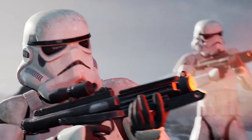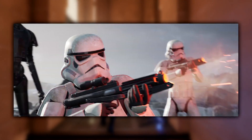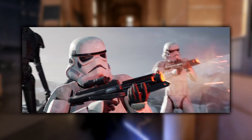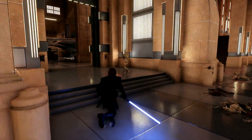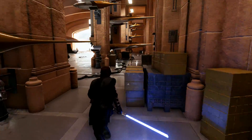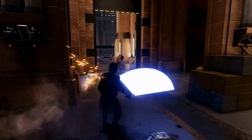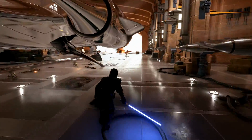The next thing I spotted is the K2-SO droid — or KX series security droid — making an appearance in the trailer. The appearance is vague at first; it's standing to the left of the stormtroopers just out of shot, and in the next few shots you see the droids standing on a cliff while Cal is running from stormtroopers. Will we get a K2-SO type character in the game, or will these just be background characters showing familiarity with the Star Wars universe beyond just Rogue One?